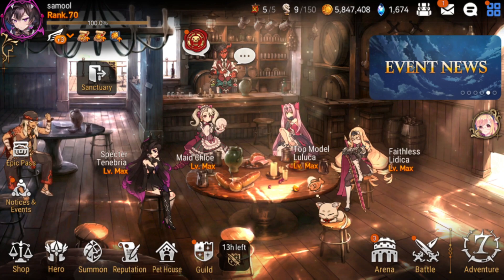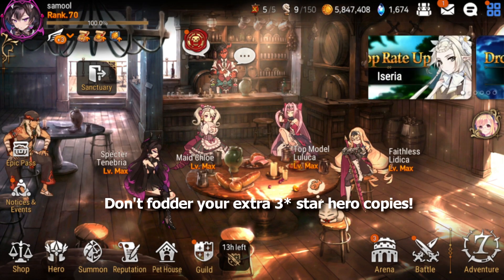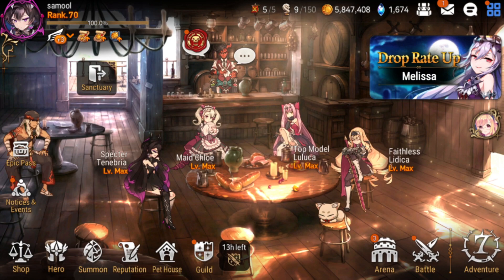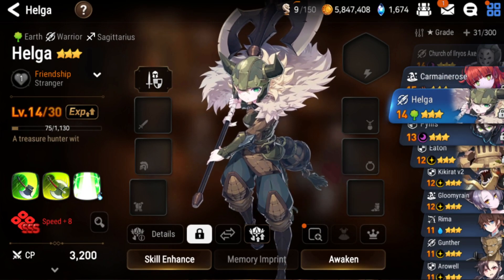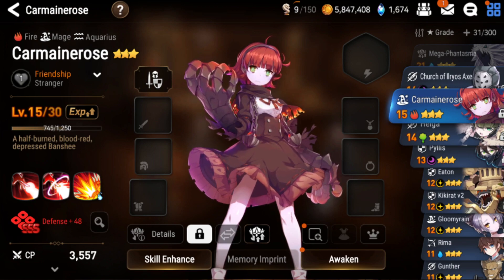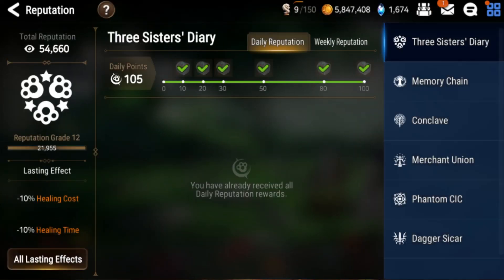Another important thing is to not use your three-star heroes that you summon as fodder. Even if you don't need the hero, don't use it to upgrade your three-star units. Instead, you want to three-star memory imprint them. For example, I have Helga SSS and Carmen Rose SSS. The reason is that SSS memory imprints are a huge source of bookmarks for early game players.